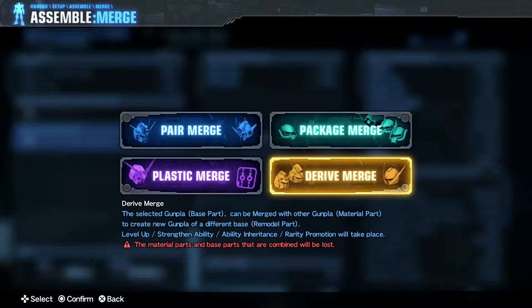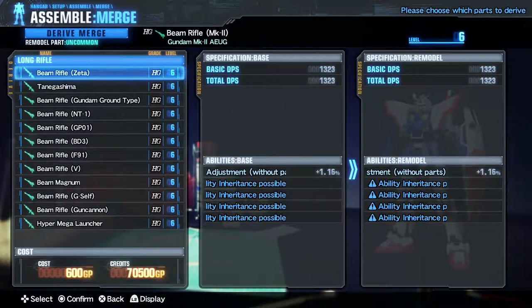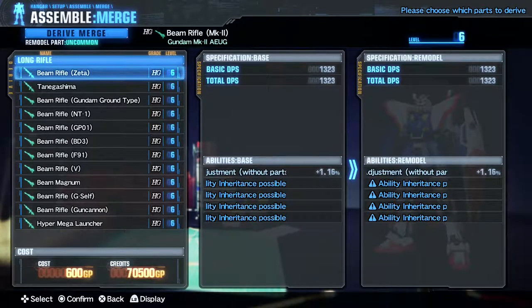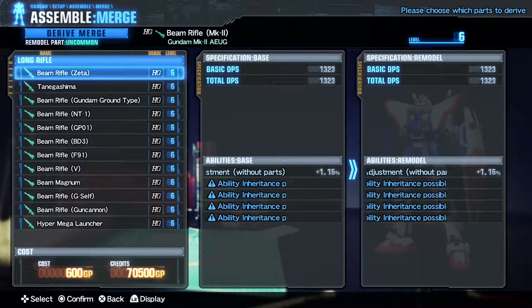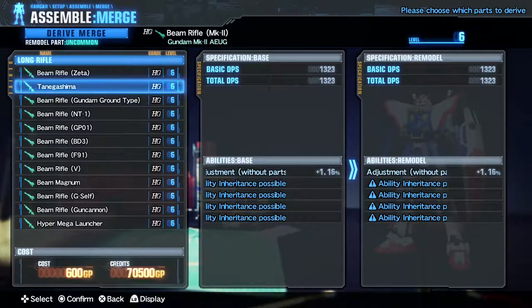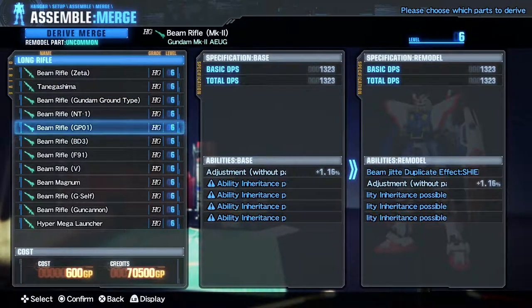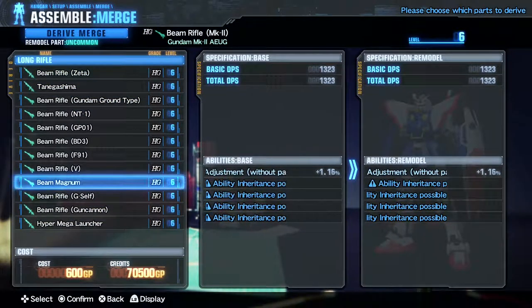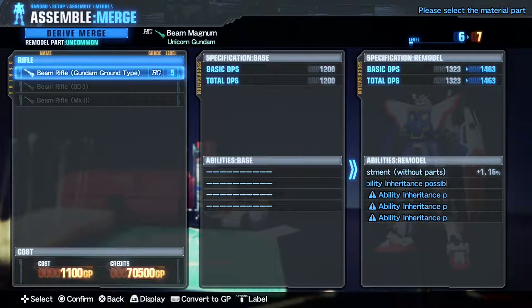This is the most fascinating one: derive merge. I'm sure people have watched other videos and been like, I know all this already, but I don't. Derive merge means I'm using this beam rifle from the Mark II as a base. These are all the parts I can make with that. I can make something like the NT-1 beam rifle, the Zeta gun beam rifle, or the Unicorn beam magnum — sweet. But to do that, you need to have another part. I didn't have this part last time. We'll do it right now — you need another part, so to make the Unicorn beam magnum, I need to have one of these three parts. And then I picked up a ground type, must have been from my last reruns.